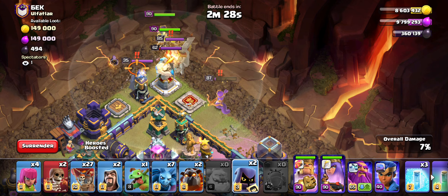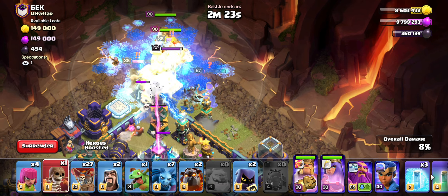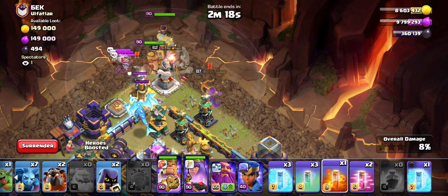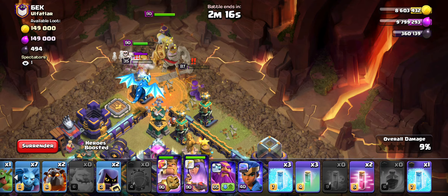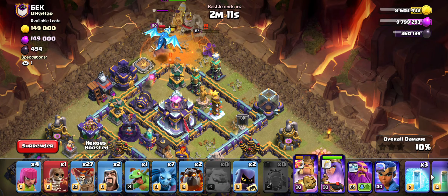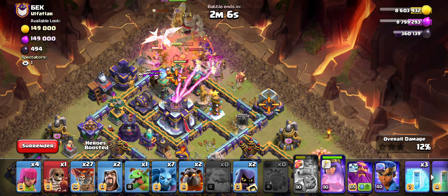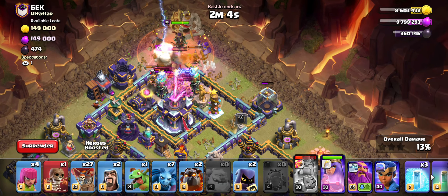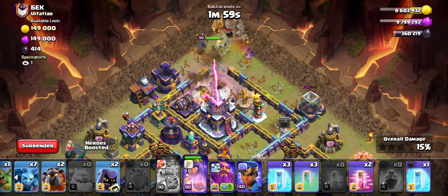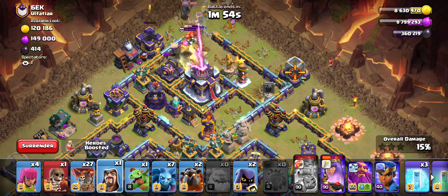We gotta go with it — we can't do anything about it, it's already done. I'm going to wall break in. Balloons are going to come up with CC. Guys, that's so annoying to not get in — zero value. E-drag goes down, tornado is there. I really should have gone the other side. That was very poor planning. Hopefully I want the thing to go off but it's not going off.